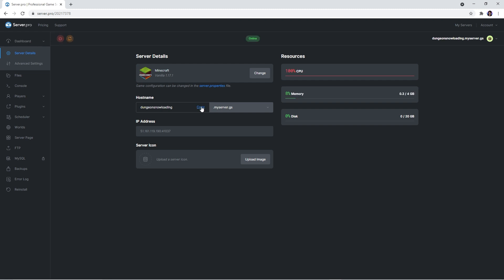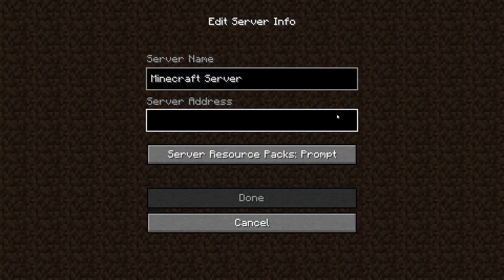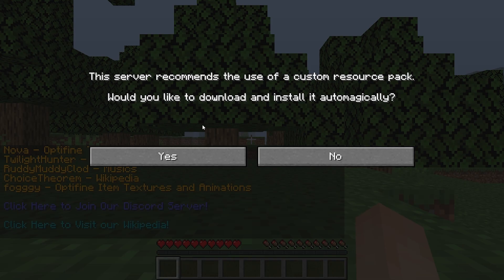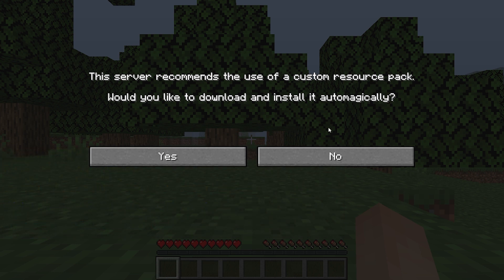Keep in mind that you will have to copy the hostname and paste it into the multiplayer section of Minecraft in order to join the server. Your friends will also have to type it in if they want to join you. Upon entering the world you'll be prompted with the resource pack pop-up — we recommend selecting yes so the resource pack is instantly enabled every time you log back onto the server.